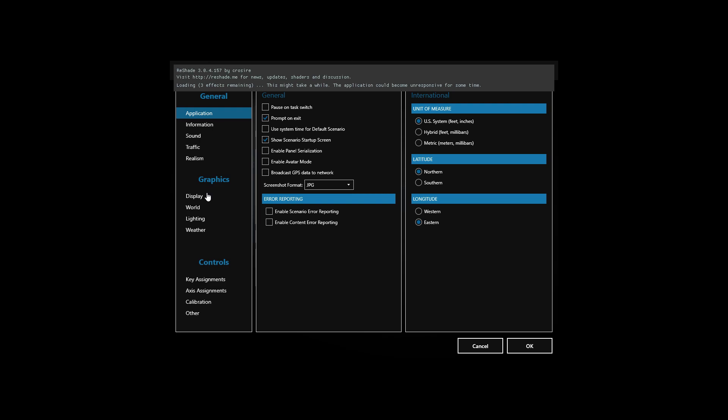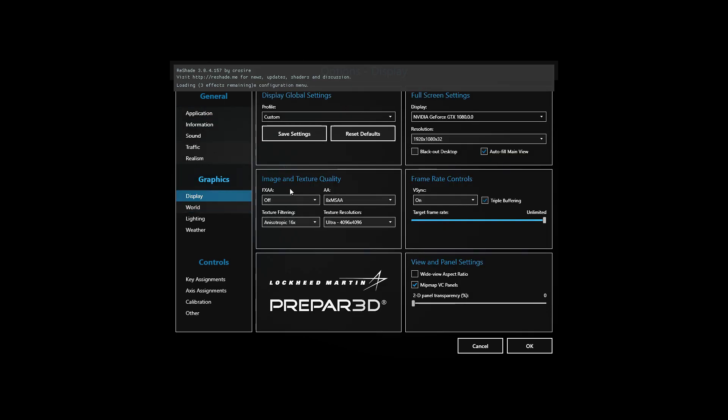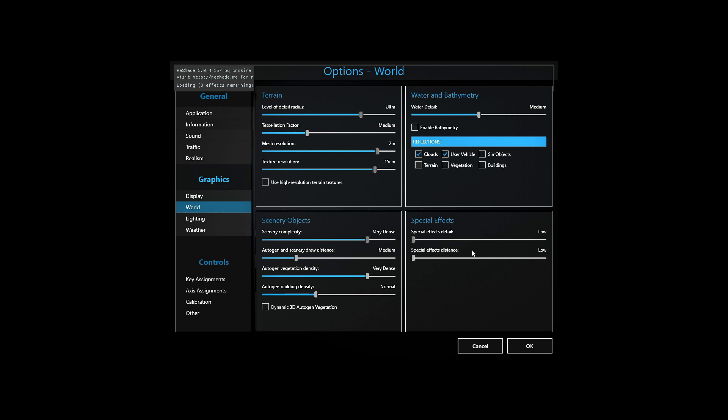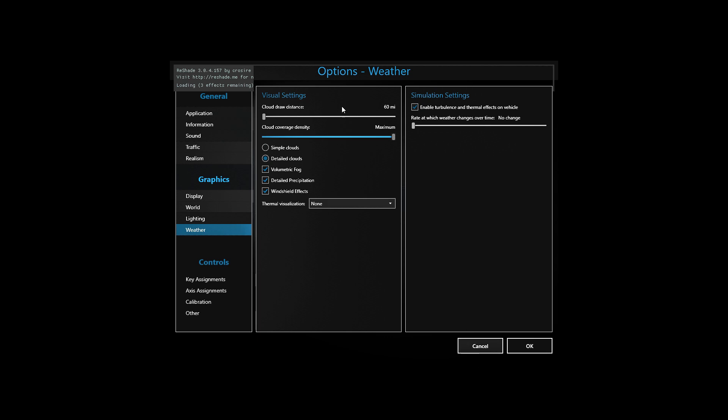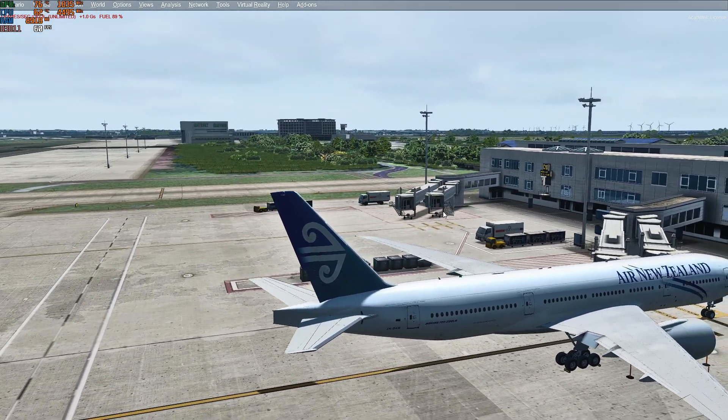My P3D CFG is plain — I did not change anything there. My in-sim settings are kept simple: frames set to unlimited, VSync on since I'm using half refresh rate. I'm running a GTX 1080 and Intel Core i7-8700K. I have world detail, scenery objects, special effects, water bathymetry, and lighting shadows configured. Dynamic lighting and dynamic reflections are on because of Tomato Shade reflection profiles. For weather I'm using Active Sky, so the built-in weather settings are just left at normal.